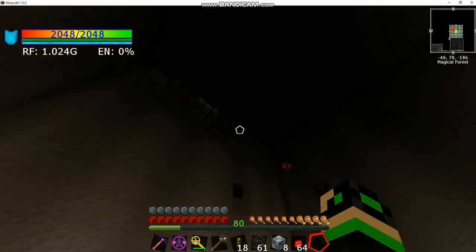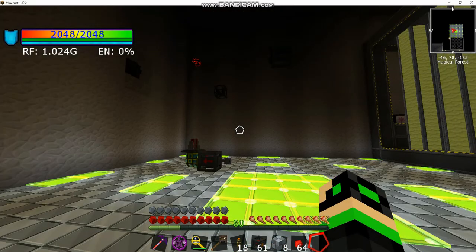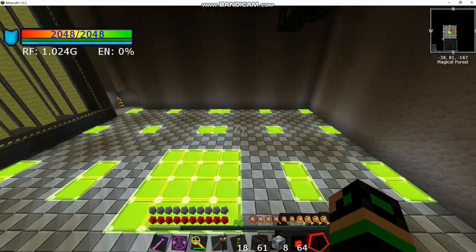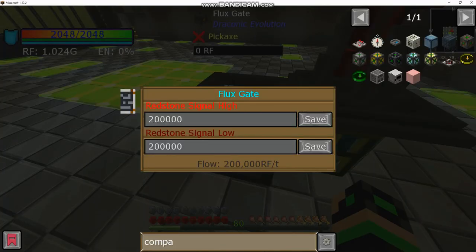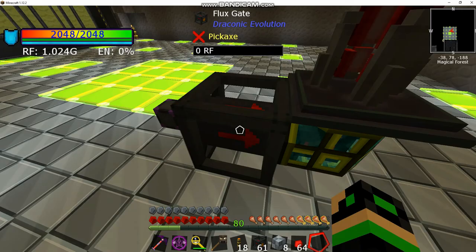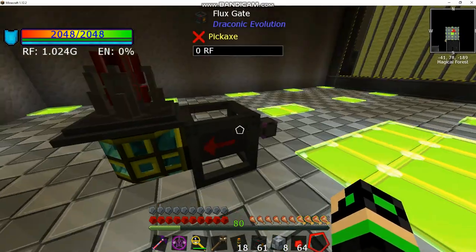I hope those mini crafting sections helped explain how to build everything. In between I connected up the rest of the power. I'm using a flux point connected to our power-out network going through a flux gate — just using it to control flow. The transfer limit is basically infinite, or at least the bit cap for the game, so we can drain and fill power really fast. This goes through the energy injector to power up the initial draconic reactor.